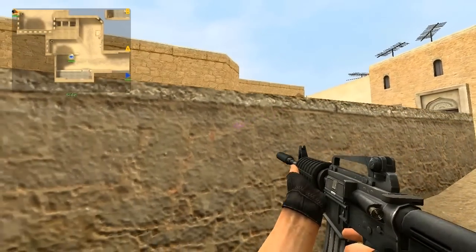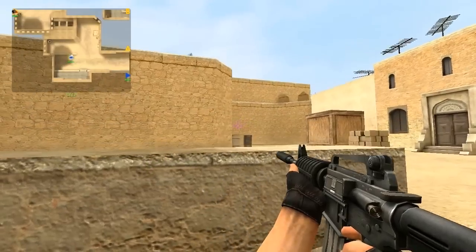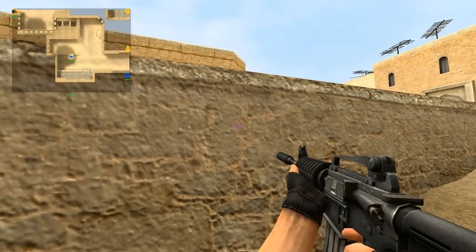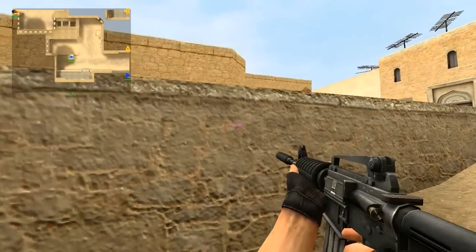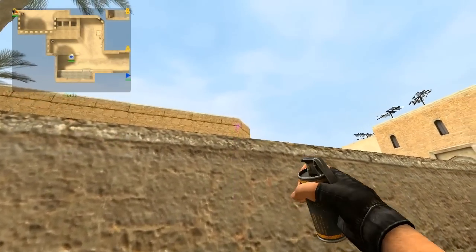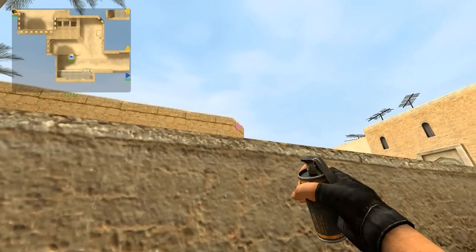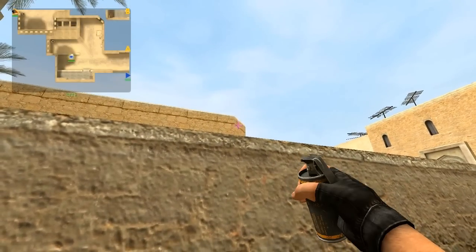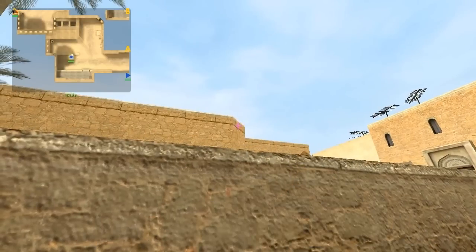The first spot is the pit at long A, one of the most important spots on the map. You should peek up every few seconds and mainly play for the counter flash. A counter flash is when you throw a reactionary flash after they have thrown one themselves. The counter flash you want to throw is off this wall, and it will blind anybody inside and outside the doors.